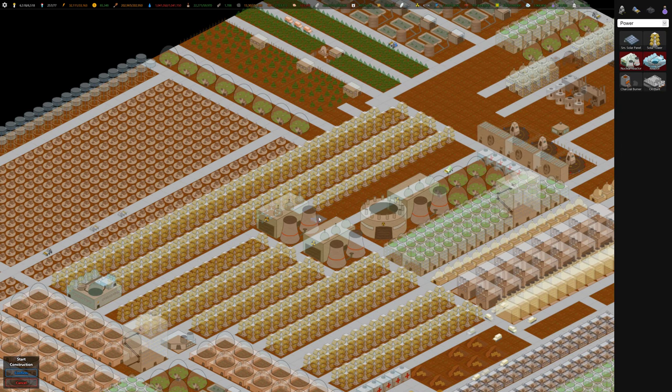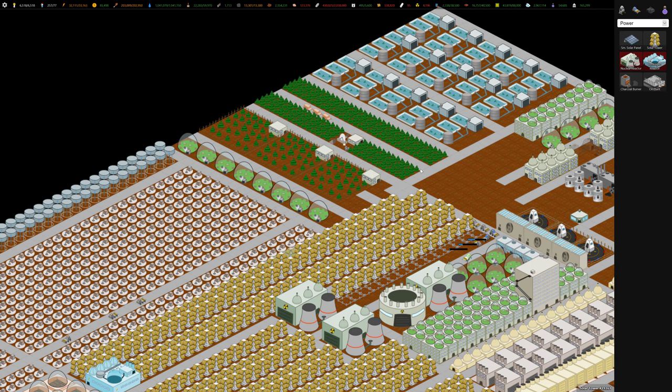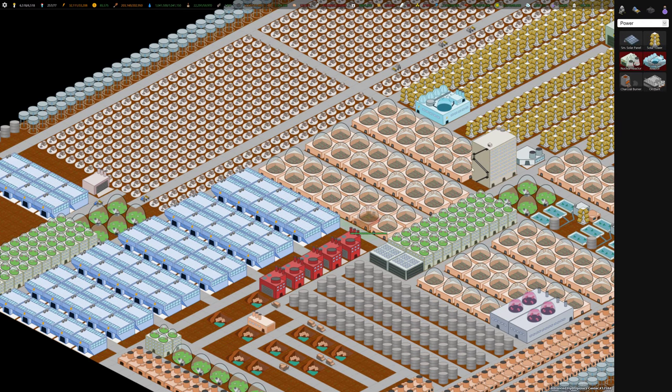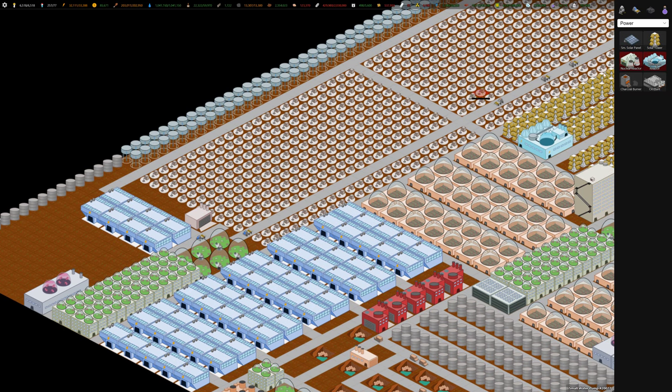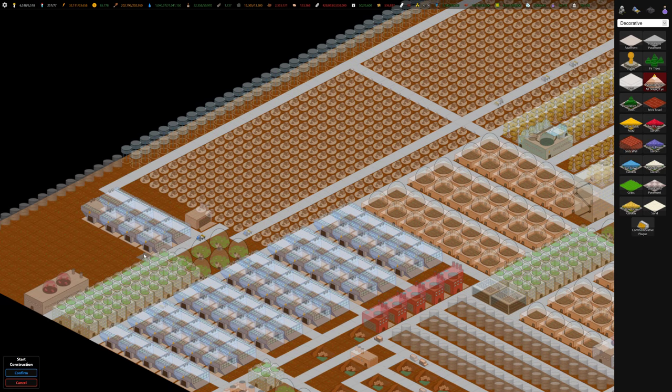Let's build even more solar towers so we can have a bit of buffer with our power. As usual, I hope to build a bunch more stuff in this video, but we're kind of low on aluminum and we need more cash. The Galactic Board of Trade generates cash on its own and pretty quickly, so we want to build that as soon as possible, maybe even more than one. I'm going to build some more banks to get our cash rolling in.